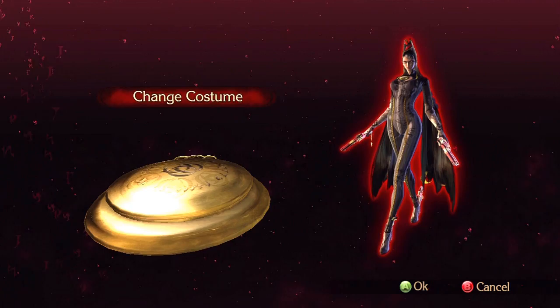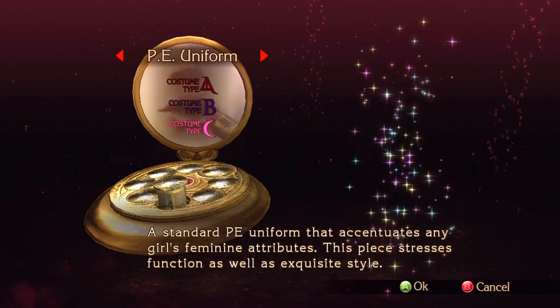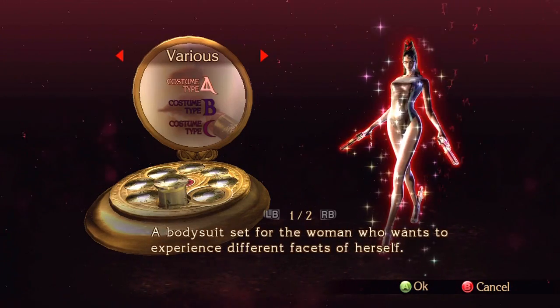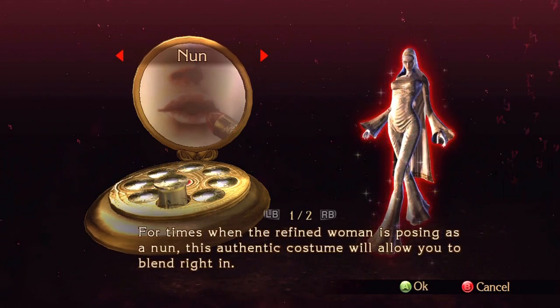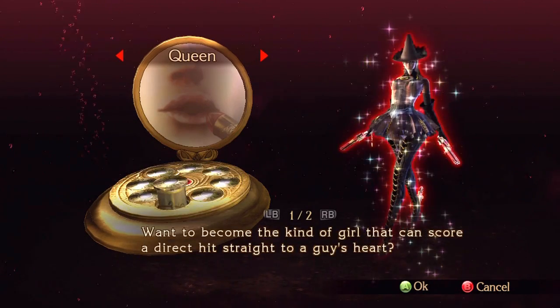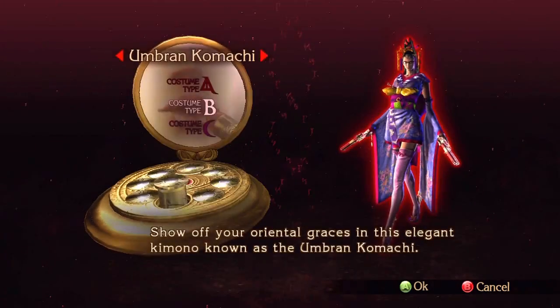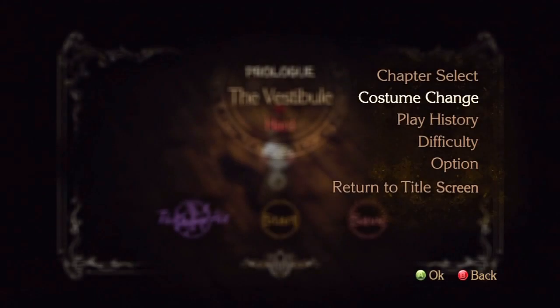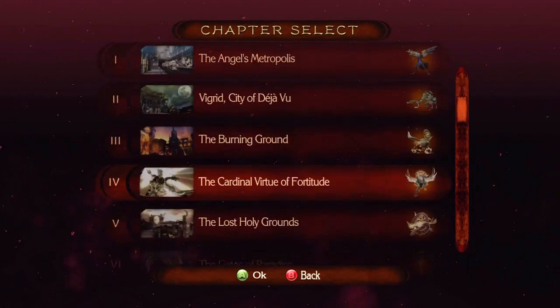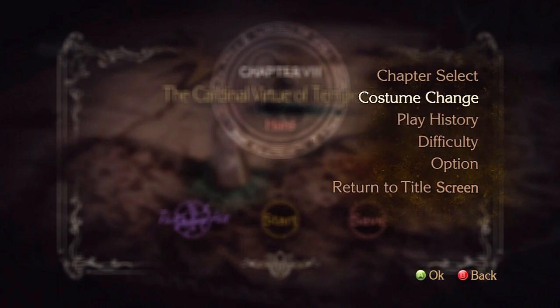You basically just go into costume change and then you've got all of these. There's Umbra and Komachi, P, Uniform, Dark, various — including one that looks like Sylvia from Beautiful Joe — Umbra, Nun, Old, Queen. You've just got loads of choice. We're going to use that outfit and head on into the Cardinal Virtue of Temperance.